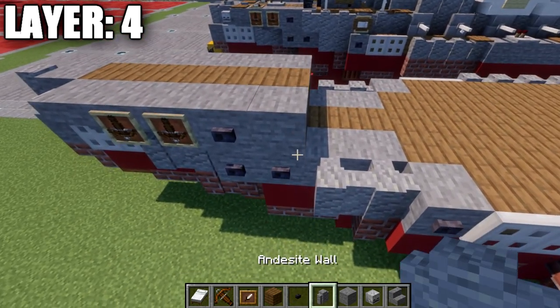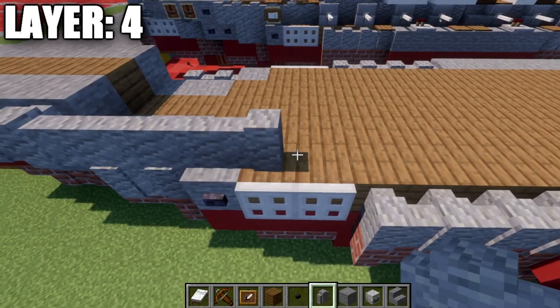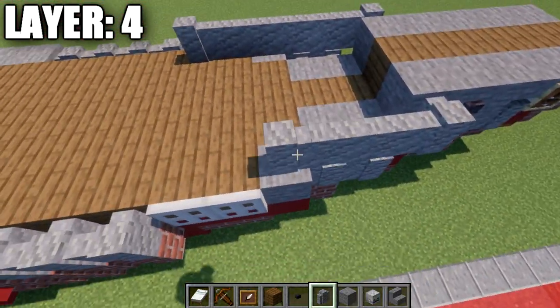We're going to take our andesite walls and place down 6 going back along the side here, same thing on the other side, and on the inside we're going to take our spruce wood planks and fill in the space in between with spruce wood planks.